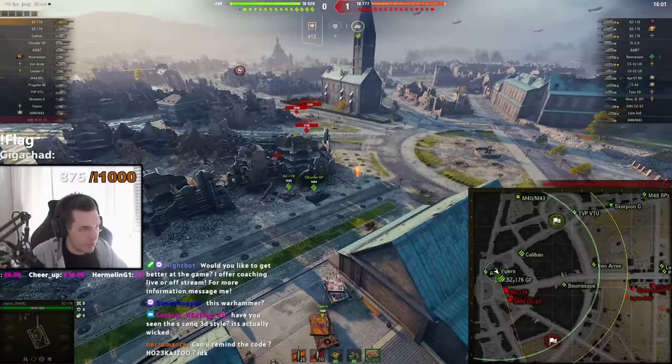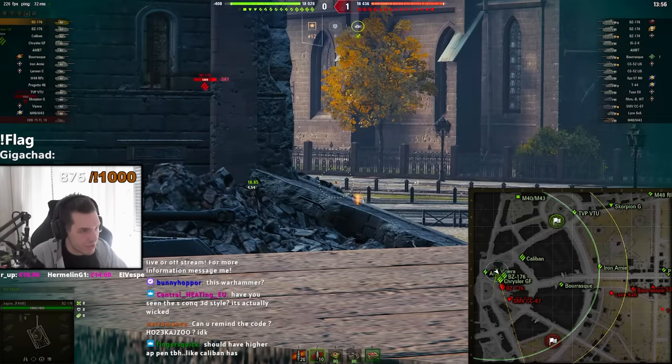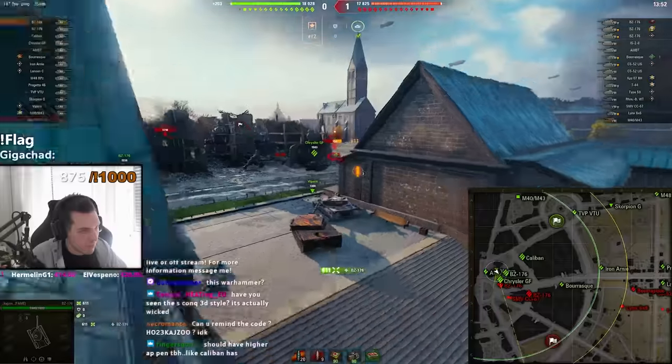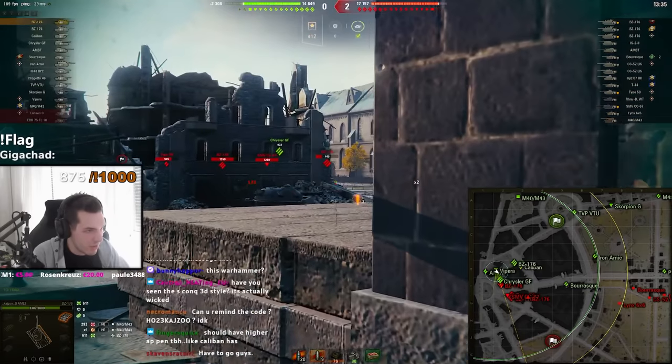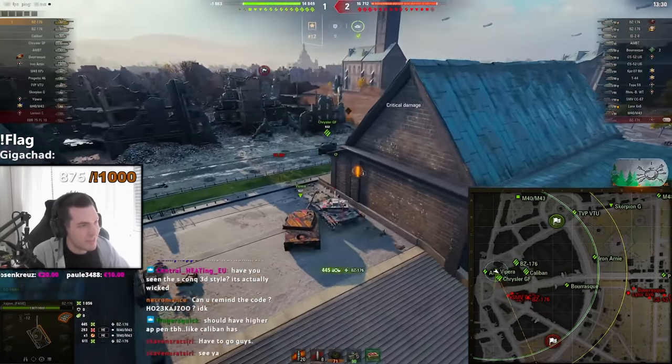I also see that the enemy Bourrasque is playing quite aggressively so I switch quickly to AP rounds because, as I mentioned, AP rounds literally overmatch the entirety of his roof. Watch this, dude. That's an instant overmatch, dude. Does he know I can overmatch him? He doesn't, man.